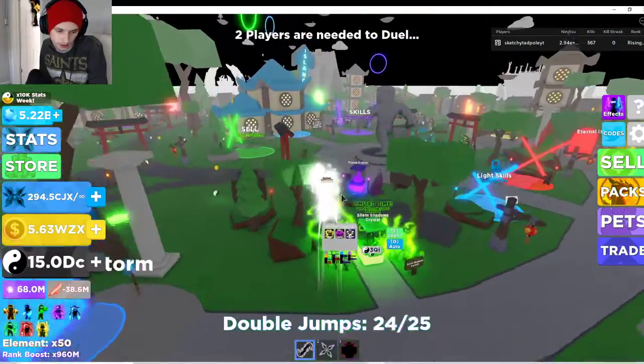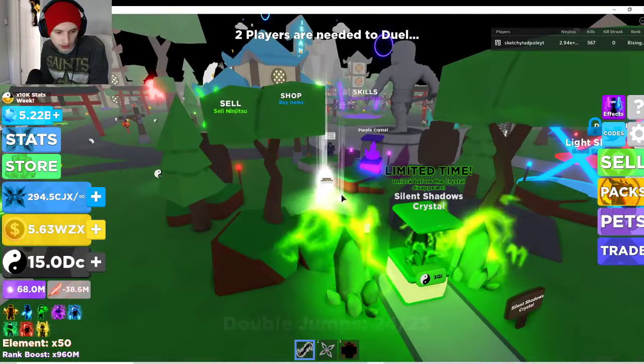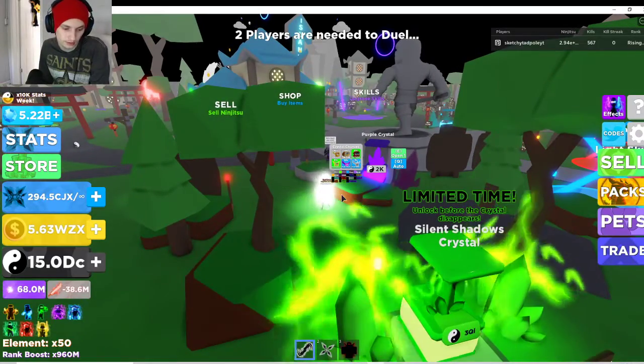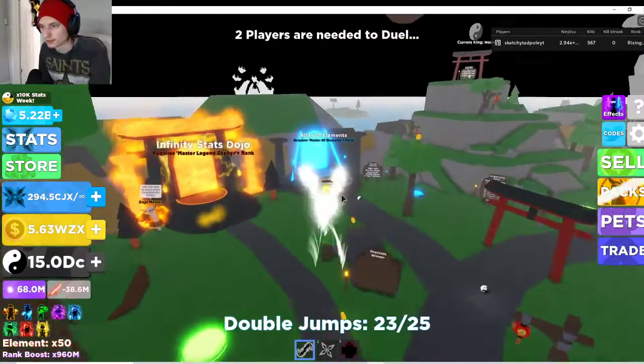So what else do we have here? How to get chi, how to sell, auto farm, islands. We've almost covered everything except altar of elements.